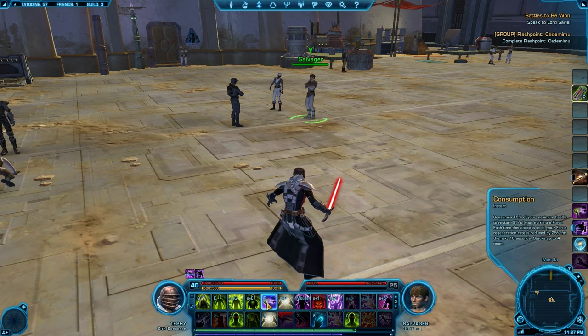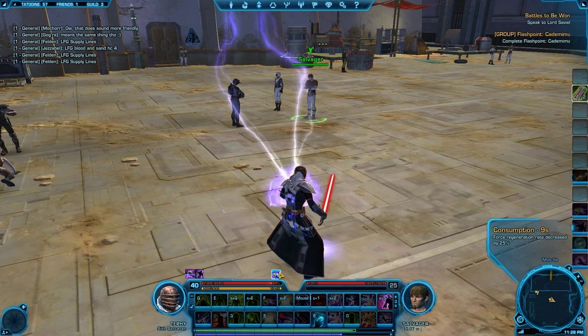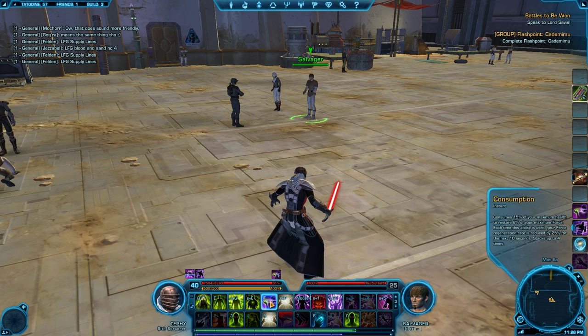Consumption here is essentially a Warlock's Life Tap — it takes life and gives you Force back. But it also gives you a Consumption debuff, which decreases your Force Regeneration rate by 25%. If you spam it to get Force back, it will stack four times and literally stop your Force from regenerating for 10 seconds — completely stop it. You don't want to do that.